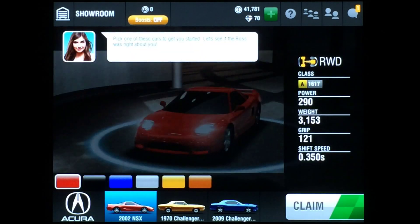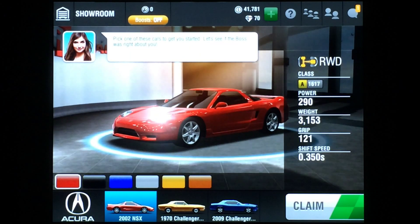We're going to go to the showroom — it's going to give us an option of cars and we are going to choose the 2002 Acura NSX as our car for the A-class campaign. I'll upgrade it and have everything installed for part four of our campaign money farming tutorial. Don't go anywhere — join me right back here. I'll see you in just a moment, take care guys.